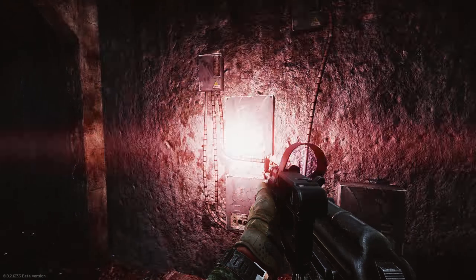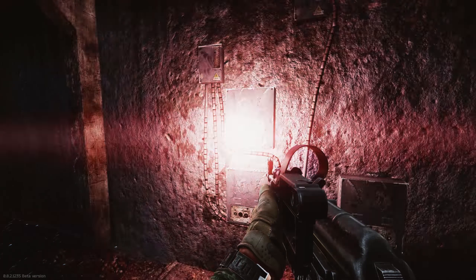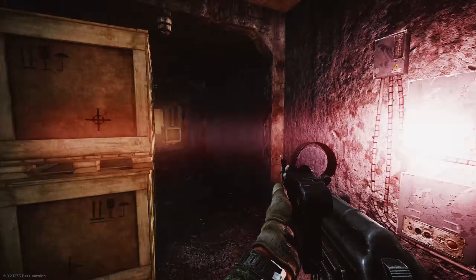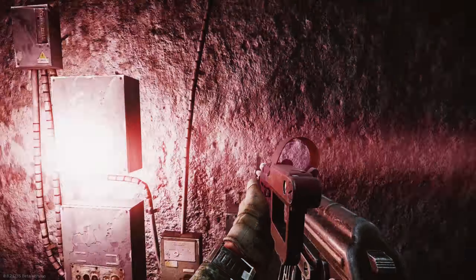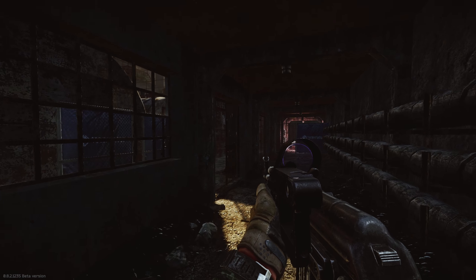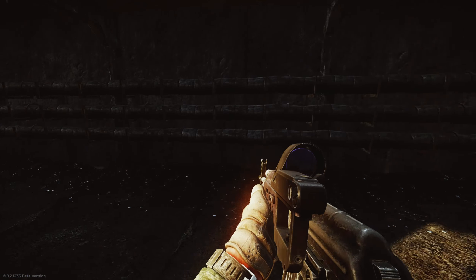If you see this blinking red light, that's what you've got to fix with the toolset. It takes 20 seconds — you have to hold F. Make sure you have a buddy to cover both ends so you don't get snuck up on by a hatchling, a scav, or one of those geared players with a silenced gun.